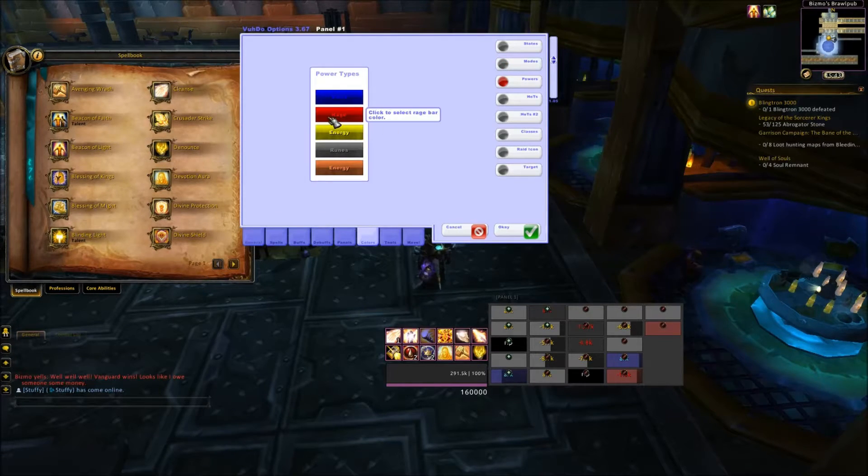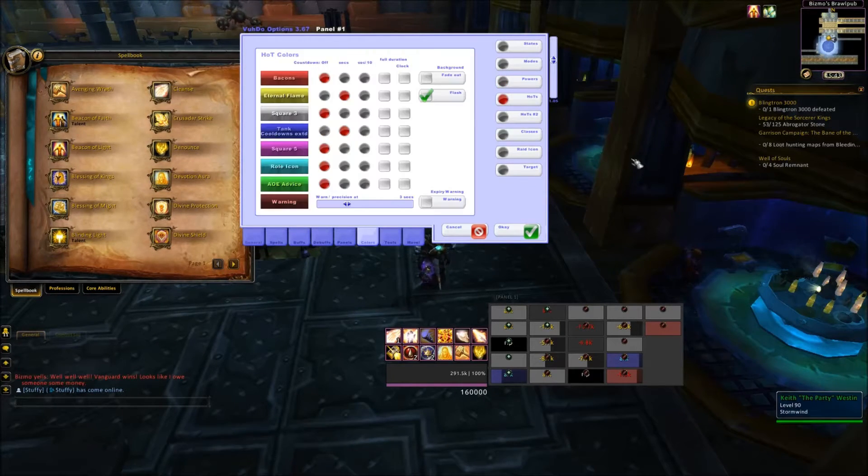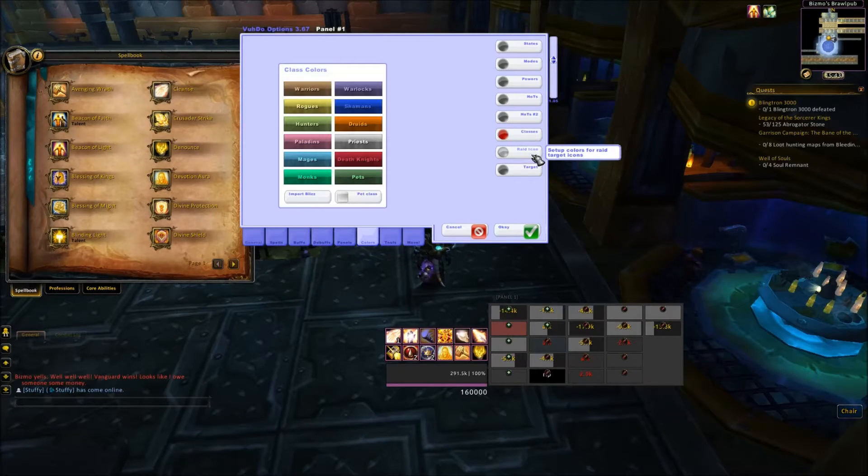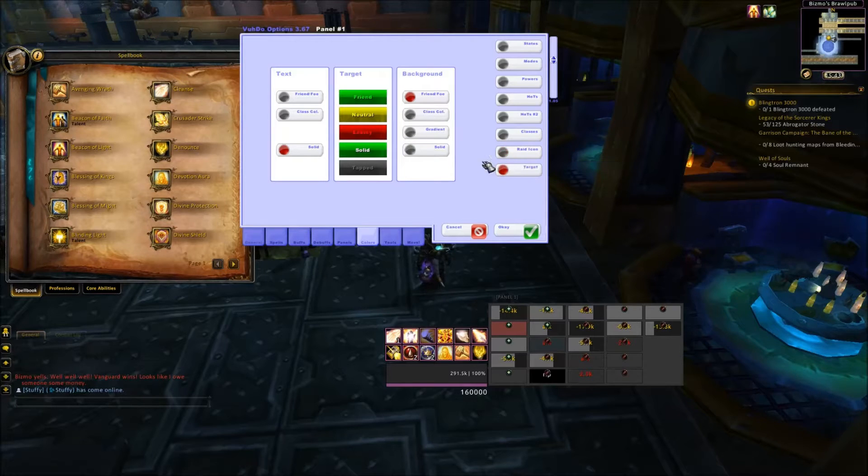Powers — this is where I change the color of the power, should you want it to. Don't care too much about it; I don't even have power bars enabled. HoTs — we've gone over this. HoTs number 2 — honestly, I have no idea what this does, so I'm just going to go like this. Class colors, rate icons, targets — don't care. So that's that panel done.